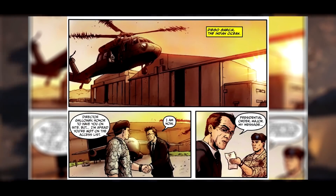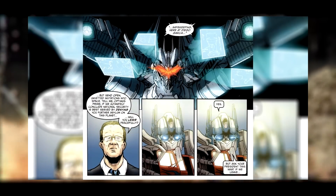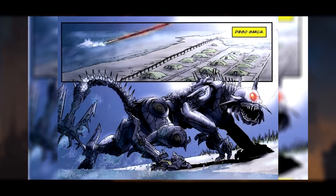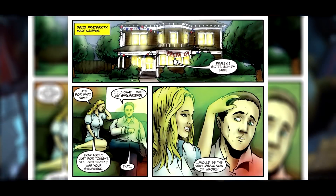We then cut to the NEST base, much like in the actual movie where Director Galloway shows up and accuses the Autobots of being the reason the Decepticons haven't left the planet. We get some human-Autobot bickering, much like we do in the movie, with Sam also listening in on the conversation. We then cut back to Sam in college, which is pretty boring and we're going to skip. The scene where Ravage infiltrates the NEST base is pretty much the same, except they tone down the violence and we don't see NEST soldiers be literally cut in half by Ravage — which is kind of a letdown.